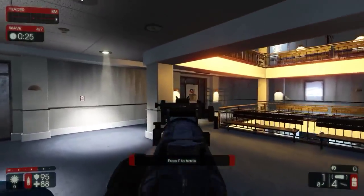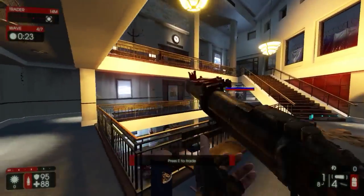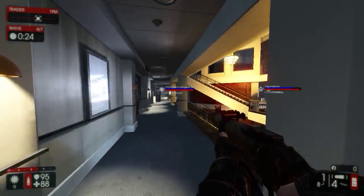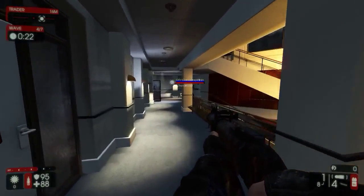Look at the grenade launcher — it looks very similar to the one in Killing Floor 1, but it's got a bit of markings on it, maybe. Bit of wear and tear, bit of dirt on it.